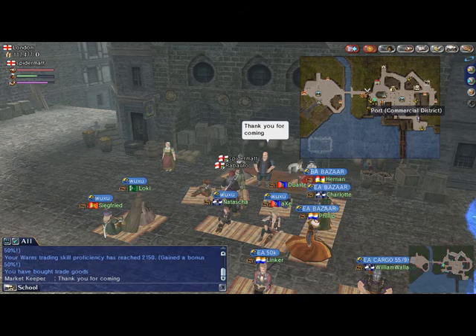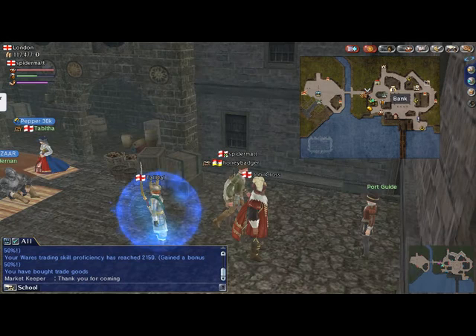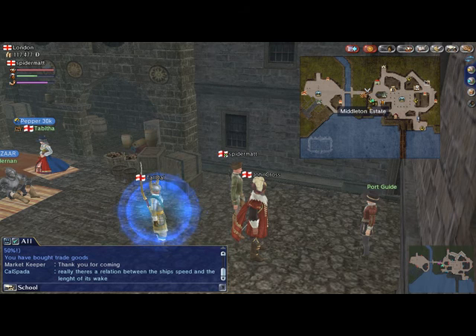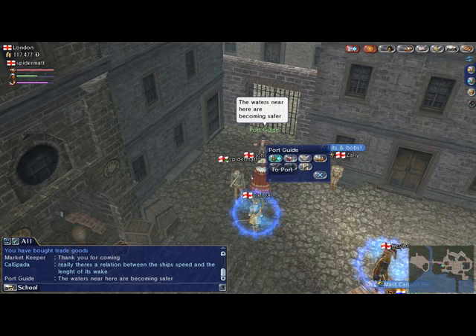Now instead of running all the way back there, I'm just going to go to the port right here. This is the bank. The school up there. The royal palace. And this is Middleton Estate — that's how I unlocked a port permit for a lot of the map that I have, by doing jobs for these guys. Let's go into the port.